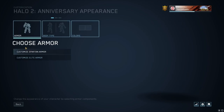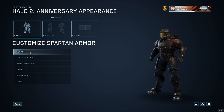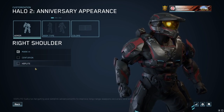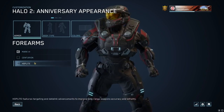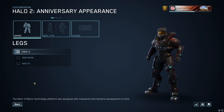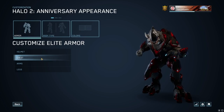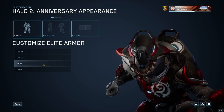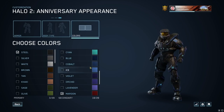We also have new customization for Halo 2 Anniversary. You can now choose each helmet specifically, your left shoulder, right shoulder, chest piece, and forearms — though the forearms are linked together for left and right. You also have options for the legs, which is great. With the Elite armor, you can similarly change out different chest pieces and armor pieces to mix and match. Standard color customizations are available as well.